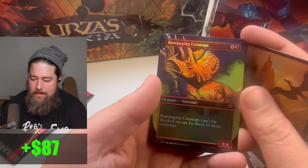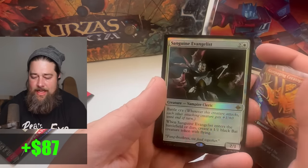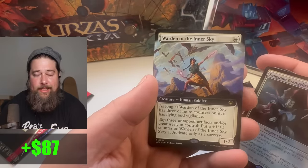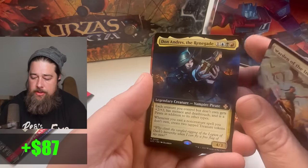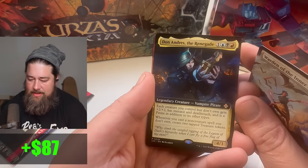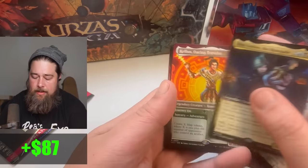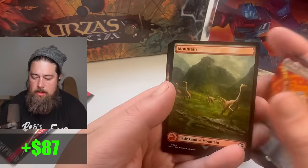Rampage 8's Airtops — kind of a common. Sanguine Evangelist — I imagine this card can see play eventually; it's good enough. Warden of the Inner Sky — this one's already showing up in Boros Convoke in Pioneer. Dawn Unders the Renegade — I don't know exactly what this card is, it's another one of the Commander precon cards. We get so many Commander Precon cards, it's hard to keep up. Showcase Calon.